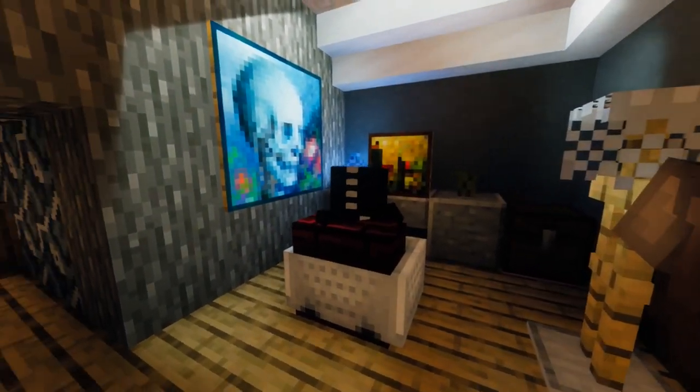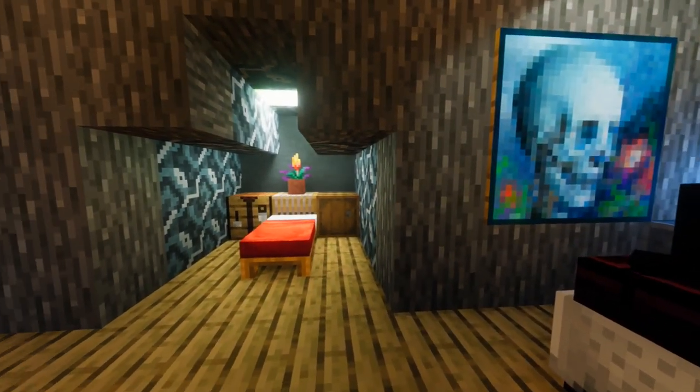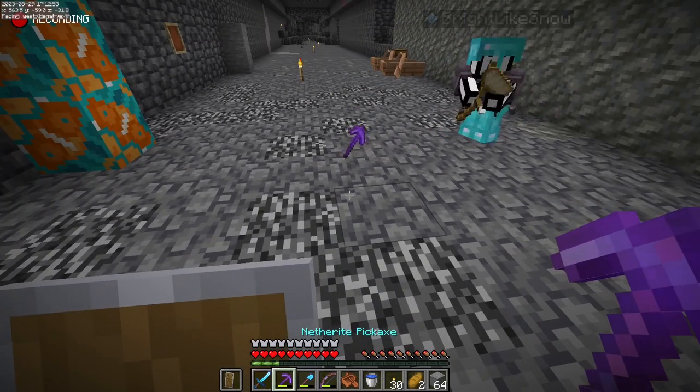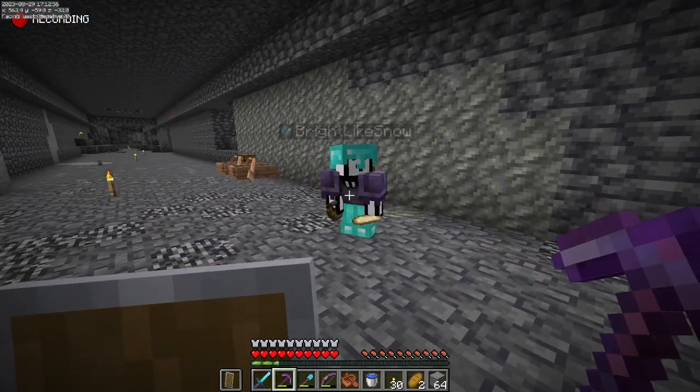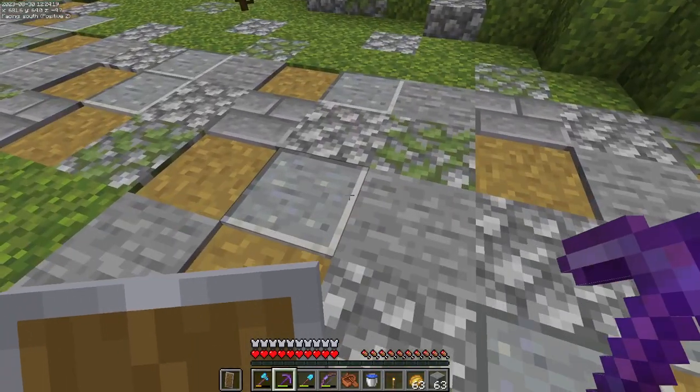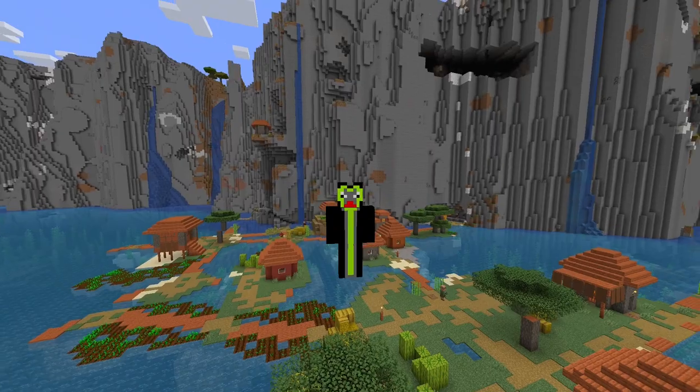Me and a friend were just chilling in the XP grinder when I suddenly dropped my pickaxe. Then, as fate would have it, when I went to pick it up, I dropped it again. But by dropping it on the same frame as picking it up, I effectively duplicated the item. I now had a pickaxe in my inventory and one on the ground. The only difference is, one of these is fake.